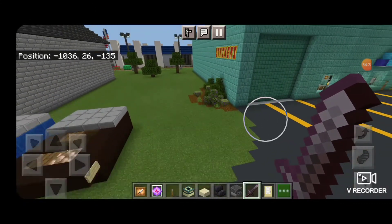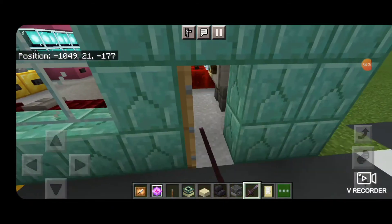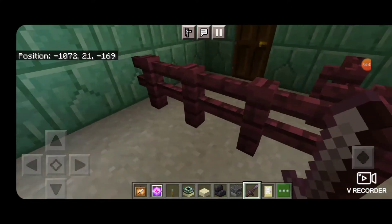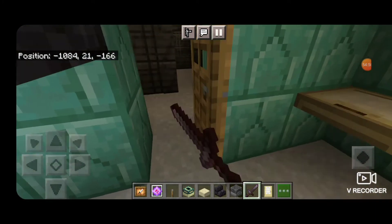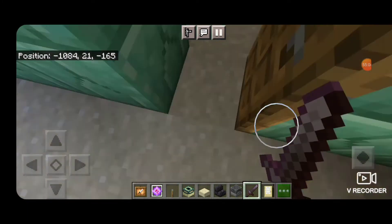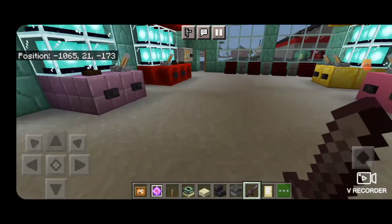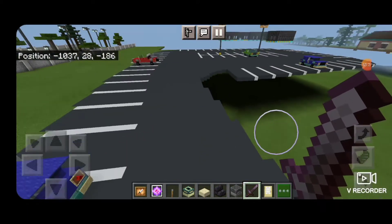Then over here this green building was called Strikers — it was a video game arcade and a laser tag place. These are supposed to be all the video game arcade machines. Here's one of those ones you sit inside of. In here was like the staging area for laser tag, so I have all these armor stands with armor on them to be the vests, and then this was the laser tag course itself. Strikers had a lot more stuff — golf carts, batting cages, miniature golf — but I decided not to build all that because I can't find adequate pictures from back then, it's gone now replaced by apartments, and I don't feel like building a miniature golf course.